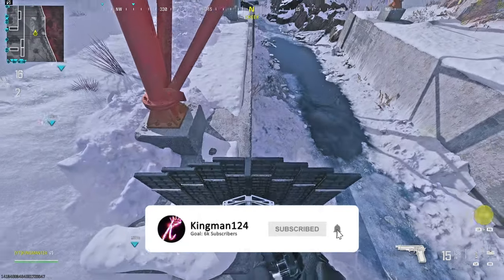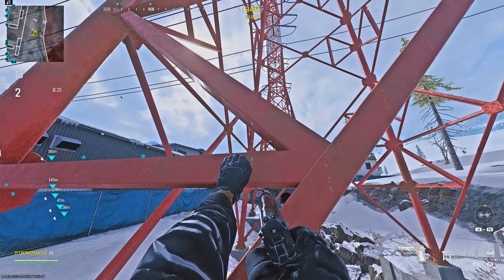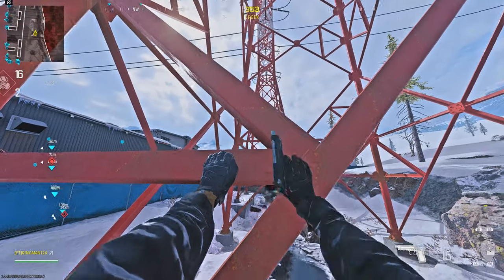What you want to do is have a barricade and place it down. You then just want to jump on the right side of this electrical tower and move your left analogue until you can see the mantle button.